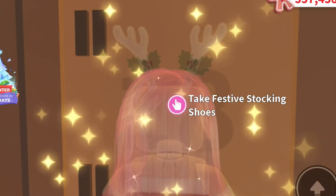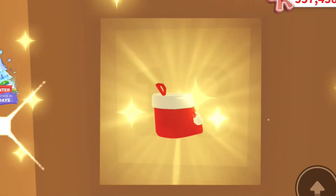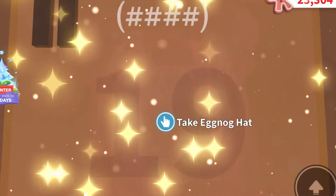Door number 18 gave us the festive stocking shoes, which are rare, and they are absolutely adorable — look at that little paw print, so cute.